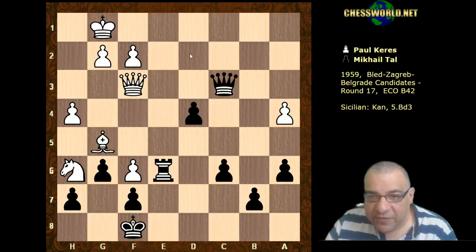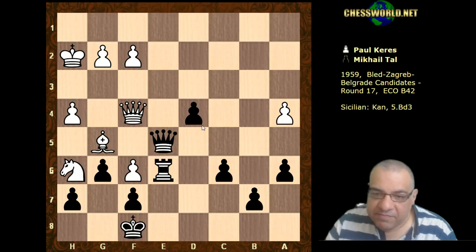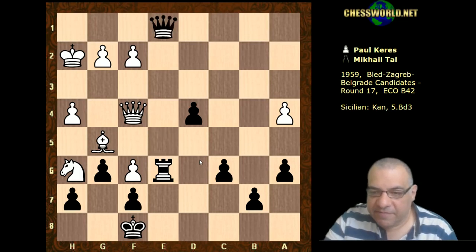Also note if Queen f4 then there's a check here and Queen e5 - let's put that on the board: check, Queen e5 - and we've got lots of potential passed pawns here to compensate for being a piece down.